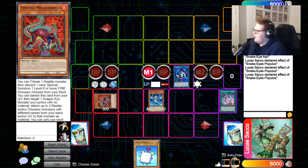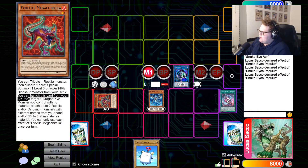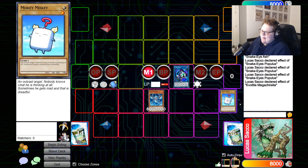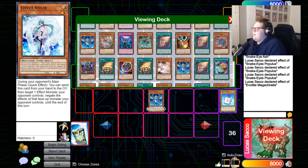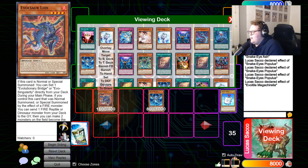This is where we summon our cool stuff. Evil Tile Mecha Corella — it's summoned four, so we can't get Nibbed yet. This card says: tribute one reptile, discard a card, special summon one level six or lower Fire Dino from your deck. We activate the effect, tributing itself and discarding a card from hand.